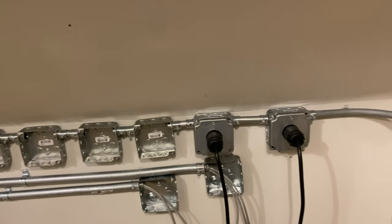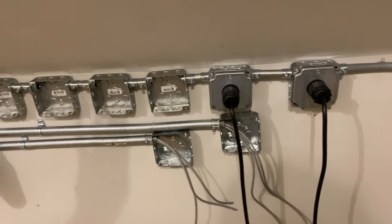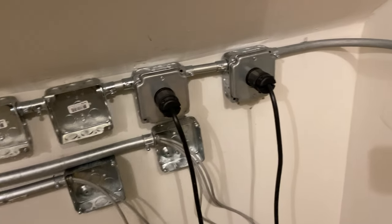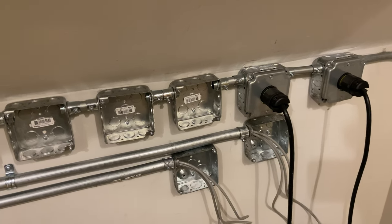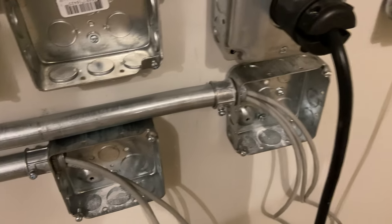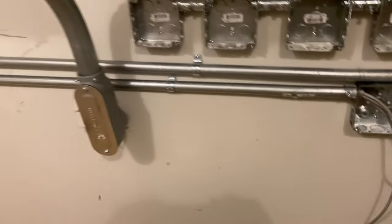Going down, we have two more boxes for the ethernet. I've got three Cat6 lines in each box — that's three-quarter-inch conduit EMT. I attempted to do a box offset bend on those and they worked out okay. I'll put that in the category of 'well, I tried' — still learning.